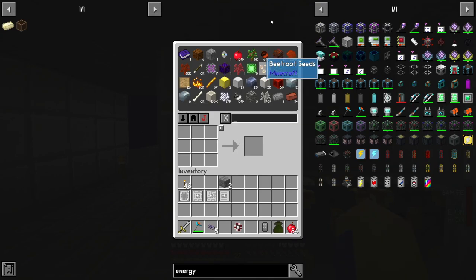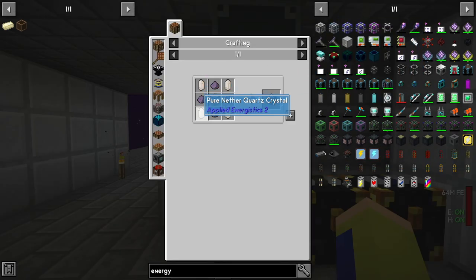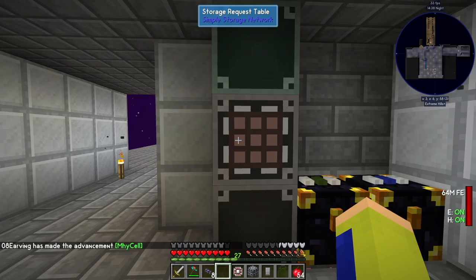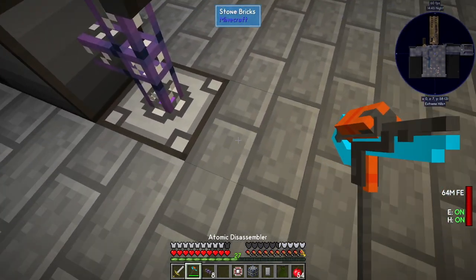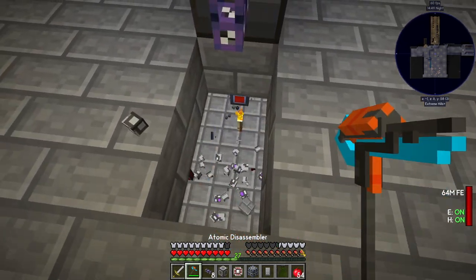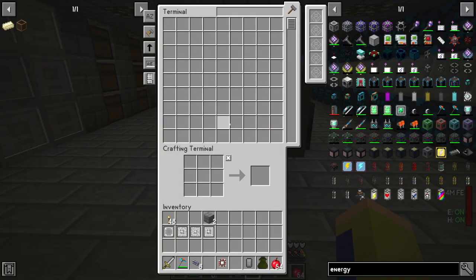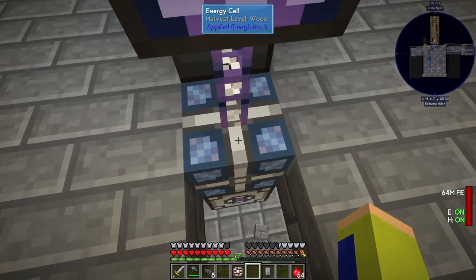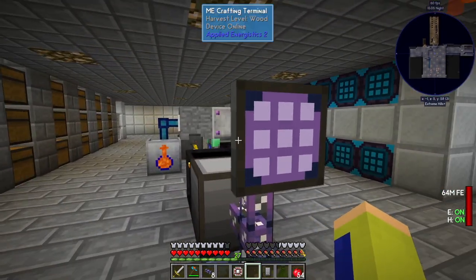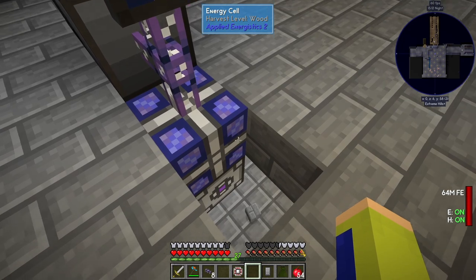The final thing I want to make to round off the basic Applied Energistics setup is an energy cell — crafted with quartz glass, fluix dust, and pure nether quartz. I'm making this as a power buffer: if the power goes out and the cable below cuts off, my system shuts down and I can't access anything. So I'll move the system down one, place the energy cell above it — this will fill up with power, and if the power goes off it'll run off the cell, giving me a little extra time to restore power.